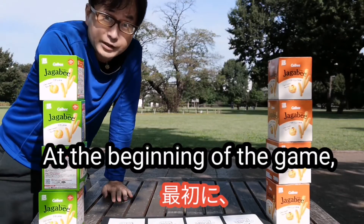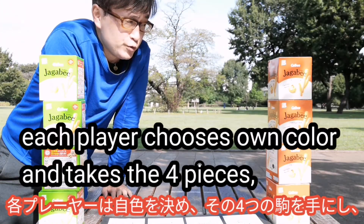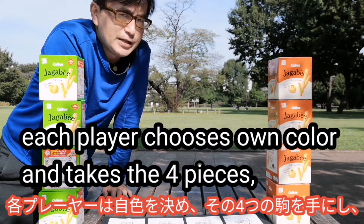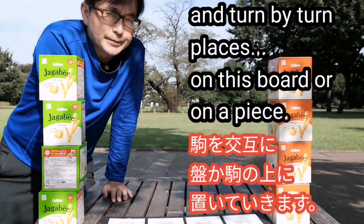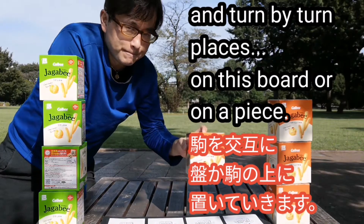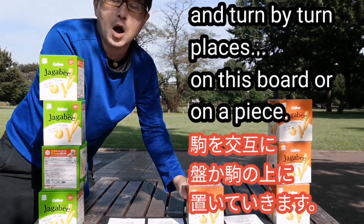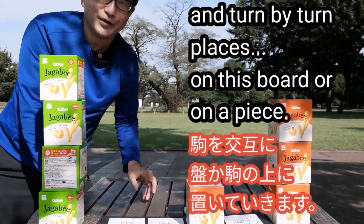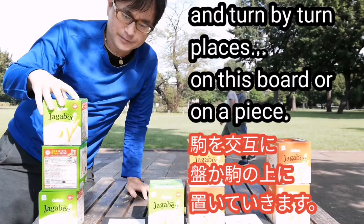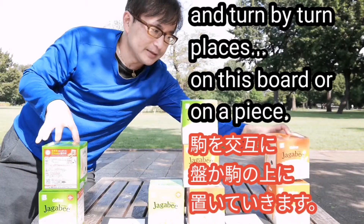At the beginning of the game, each player chooses their own color and takes four pieces, turn by turn, and places them on this board. Orange goes on this board turn by turn.